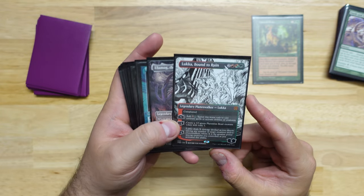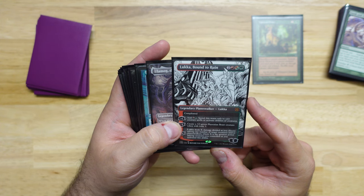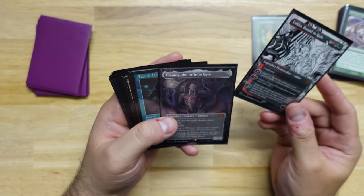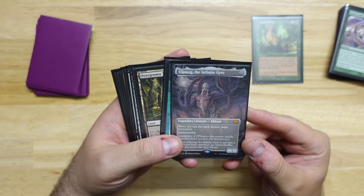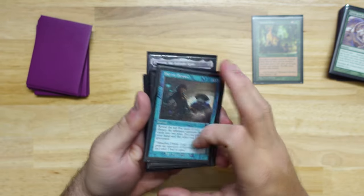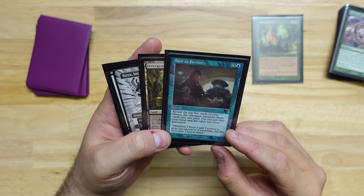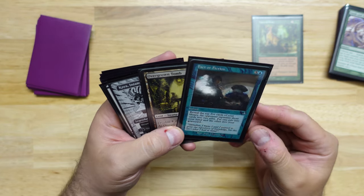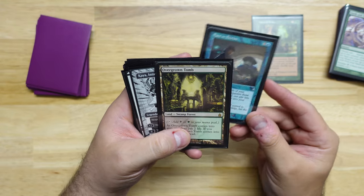They both plus one to add two mana essentially, they both minus one to make 3/3s, and the minus four on Lukka deals X damage divided as you choose among any number of target creatures or Planeswalkers, where X is the greatest power among creatures you control. So if you have a 5/5 it deals five damage. We also have Ulamog the Infinite Gyre in the Borderless Double Masters version. Fact or Fiction — we chose this version over the original due to controversial artist decisions. I also like this art a lot, and it's a retro frame from Dominaria Remastered, so no harm done.